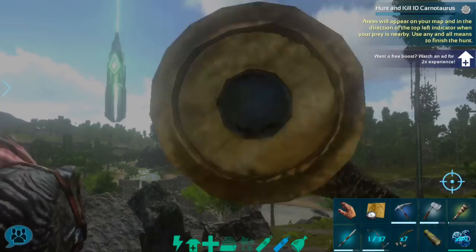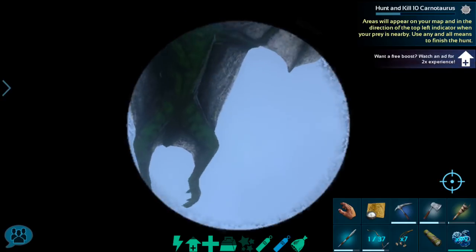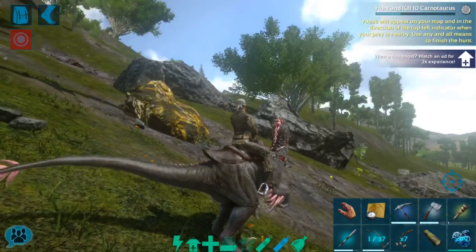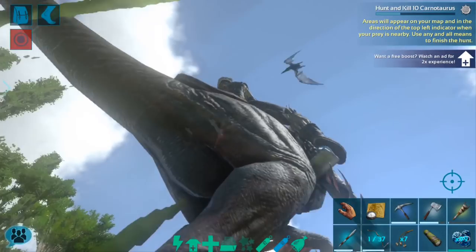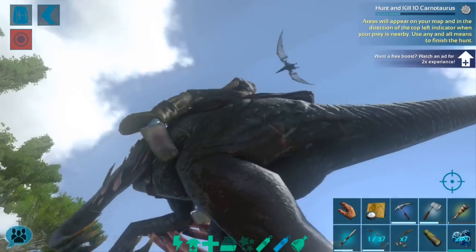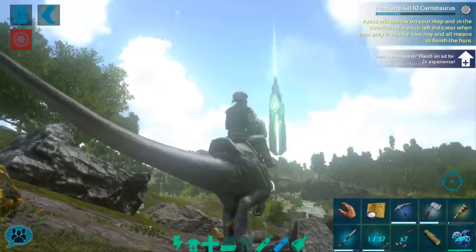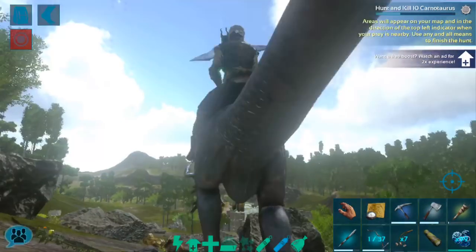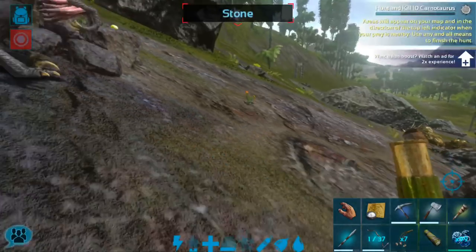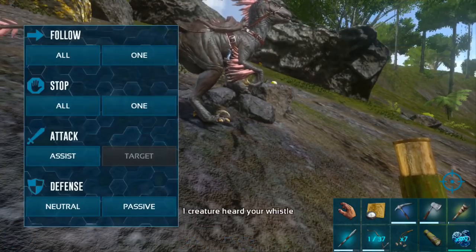Okay guys, I have found a Pteranodon — it's only been a few minutes. We actually got really lucky: there is a level 115 here. I am going to go ahead and tame this, because I'm not sure we will find a better level. I may keep looking as we wander around, but eventually we are going to upgrade to an Argy, so this Pteranodon is just for temporary purposes. Looks like she's going to land, so I'm going to go ahead and whistle this creature to follow me.